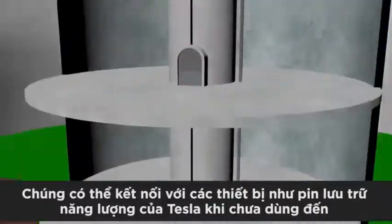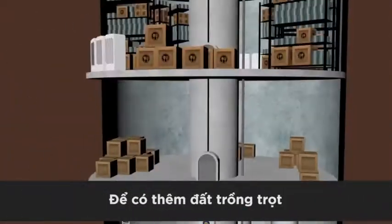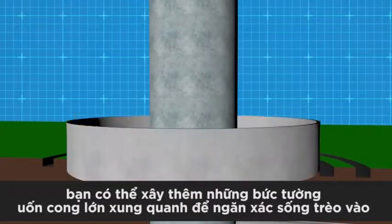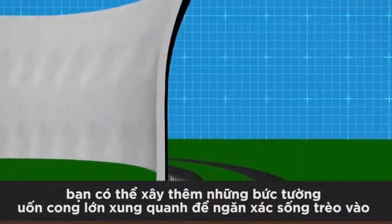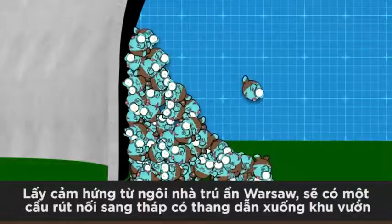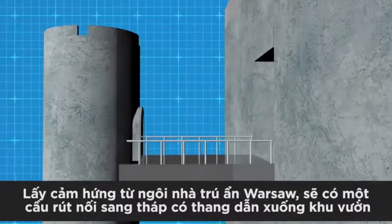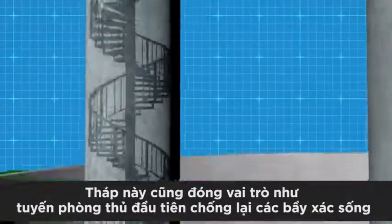These could be connected to devices like Tesla's Powerwall to store excess energy when it's not used. For more land to grow food, you could even construct large curved walls around structures to prevent any zombie pyramids from getting up and over. Taking inspiration from the Warsaw Safe House, a drawbridge could unfold to a structure housing a ladder, allowing you to access the inner garden.